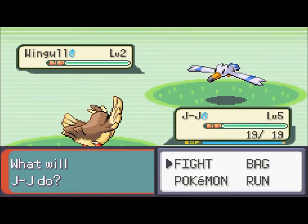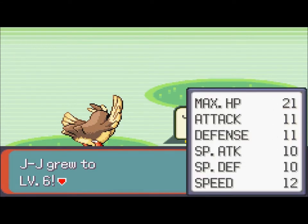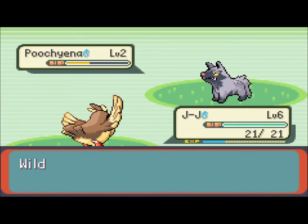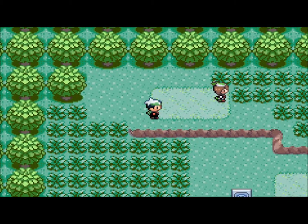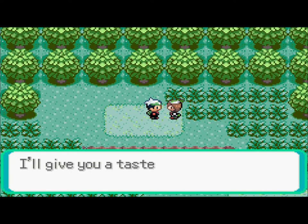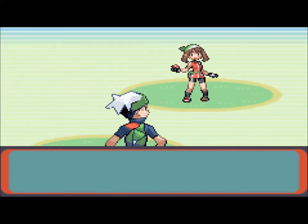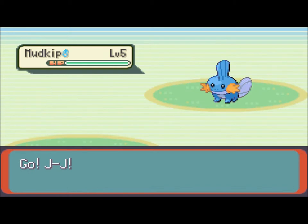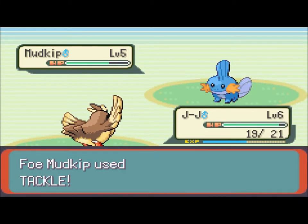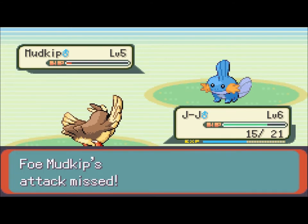A Wingull! I want that so bad. I want to catch that. I gotta remember there are Wingull here. We're going to fight this Poochyena — let's go ahead and fight. Hello May! Why does she dress just like me? That's so weird — it's like she stalks me, green and everything. Mudkip versus JJ. Mudkip versus Pidgey — this is actually good for me since May picked a Mudkip, which means it's going to evolve into a ground type, and Earthquake won't be able to hit any of my Pokemon, which is good.